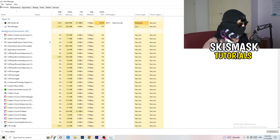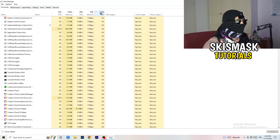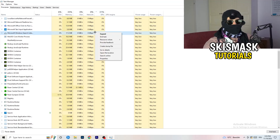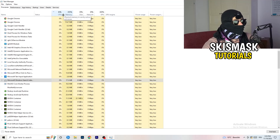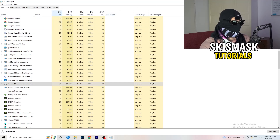Click on the Processes tab. You'll see applications and background processes sorted by CPU and GPU usage. Click on GPU first to see which program is using the most, then right-click any non-Windows process using too much GPU and click end task. Next click on CPU, find programs using too much CPU, right-click and end task. Once finished, close Task Manager.